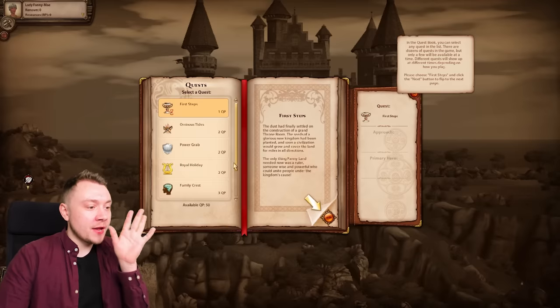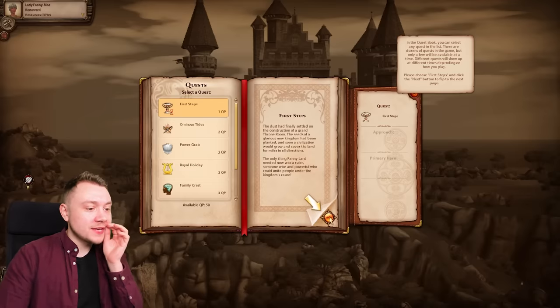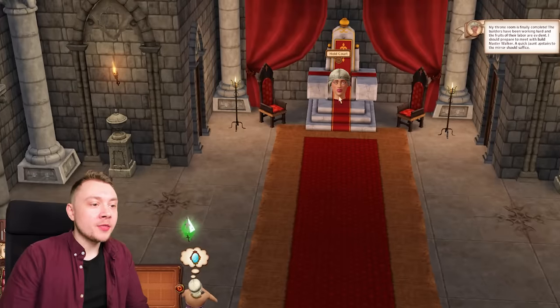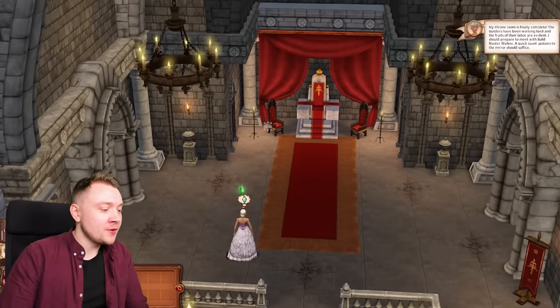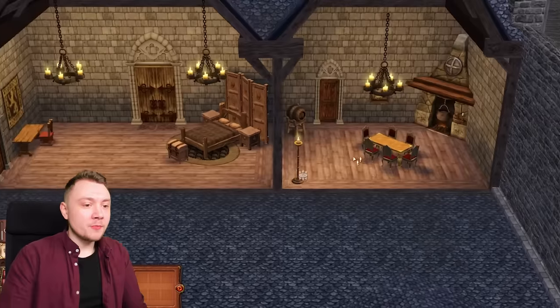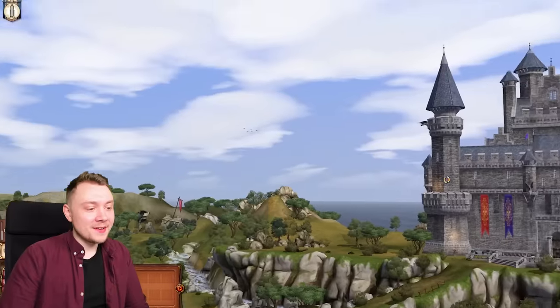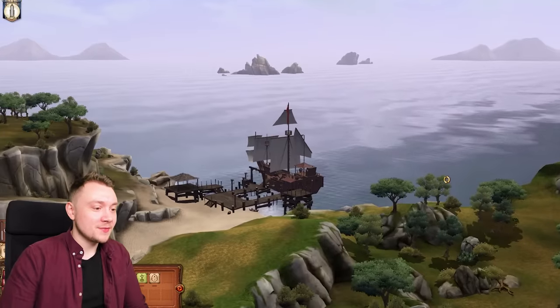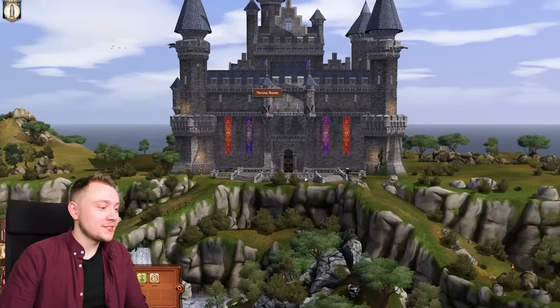Just in this first scenario out of many, we have all these different quests that we can do. This game is literally huge, though our throne room is not very sexy. We've only got 1000 simoleons - when we earn more we're gonna make it look a bit more pretty. Look at our cute little kingdom - we've got nothing right now, all we've got is a little castle and a boat, but it's a good start.